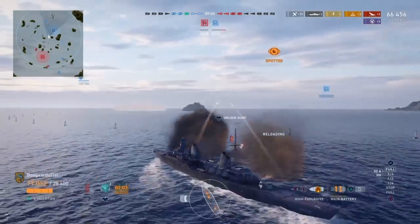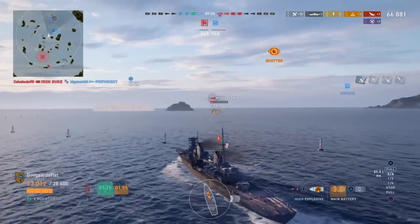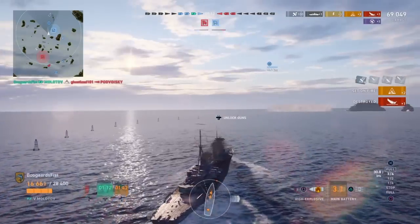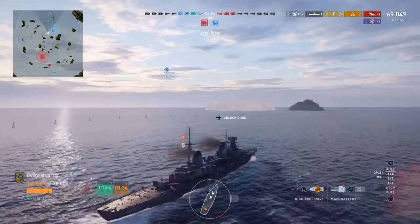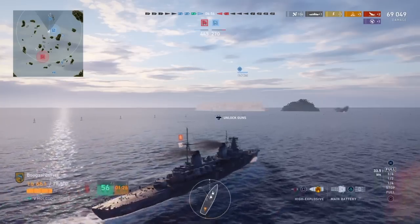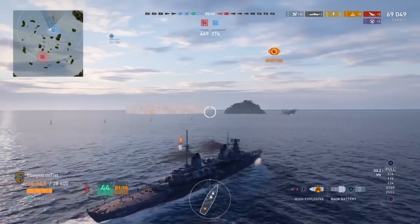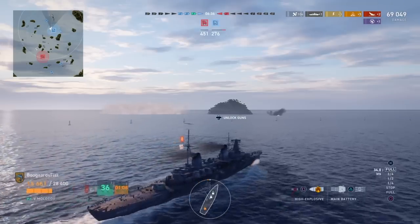Tip number seven: look at the map, and look at it often. This is called map awareness, and it's the most important skill in the game — the one most players lack the most. Pretty much every player of every skill level can always improve their map awareness. In a battleship reloading every 30 seconds, pull the trigger, then take two or three seconds to look at the map: get a feel for where teammates are going, look for broadside targets, look for opportunities to defend the base. The best players are primarily looking at the map and glancing at the game screen. Practice looking at the map as much as possible.